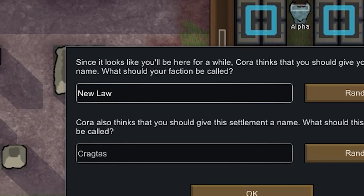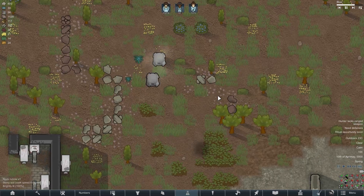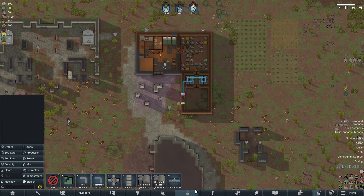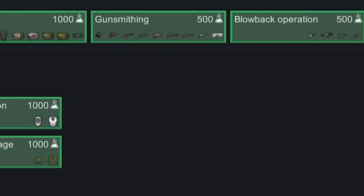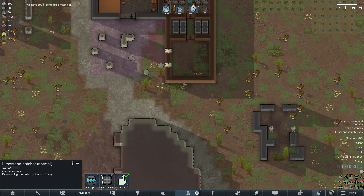I decided to call my faction the New Law, and our settlement will be called Fort Enston. I think this pretty well describes the whole essence of our faction, and our enemies and friends will immediately understand that we have to be reckoned with. But until we have built up enough firepower, it is still too early to talk about some respect — the final is still too far.